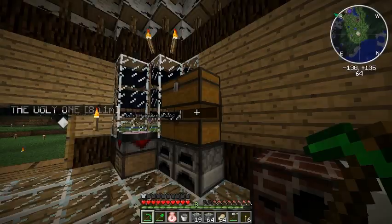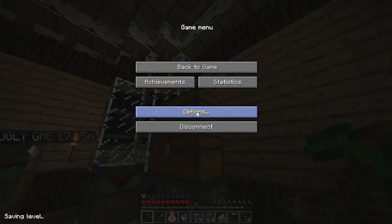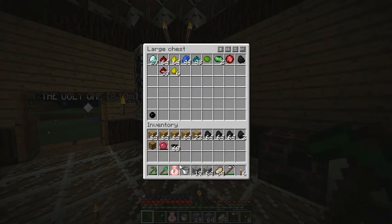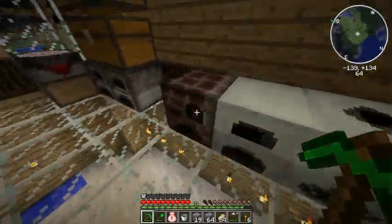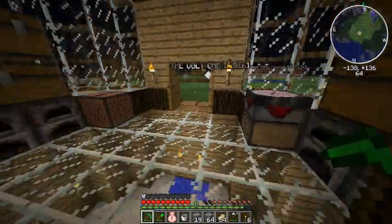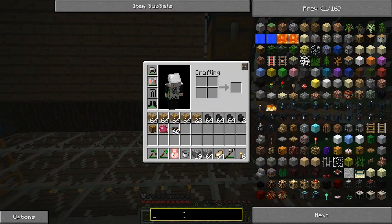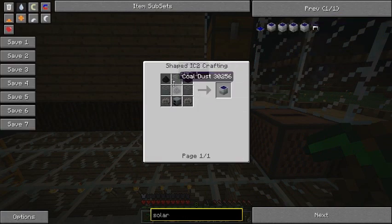What we're going to be making is solar panels. There's a long process to this, and we're going to be making eight of them for a good source of power. A solar panel is made with three coal dust, three pieces of glass, two electronic circuits, and a generator. First, we're going to make all our generators, which takes an RE battery.